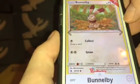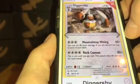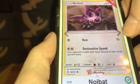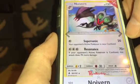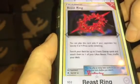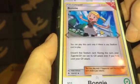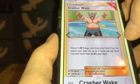Bunnelby: $0.07. Diggersby: $0.10. Farfetch'd: $0.06. Noibat: $0.09. Noibat: $0.10. Noivern: $0.16. Vikavolt — wait, no — Vikavolt: $1.94. Bonnie: $0.14. Crasher Wake: $0.17.